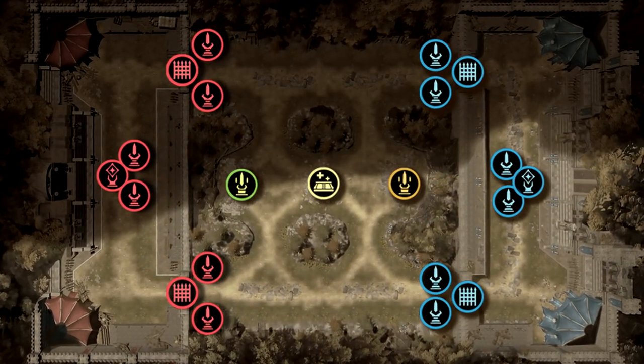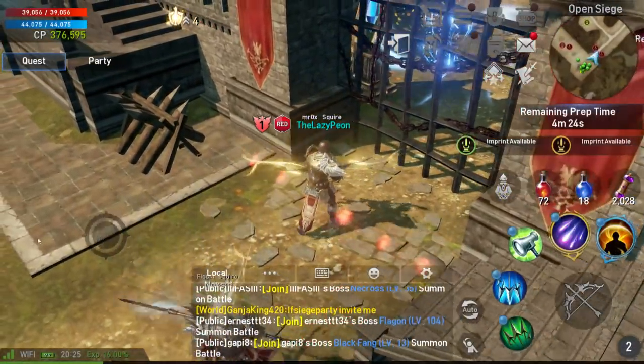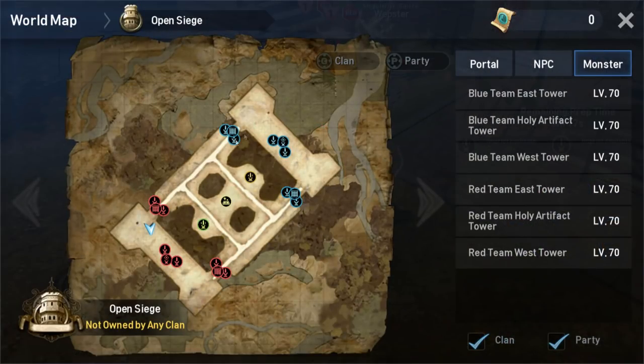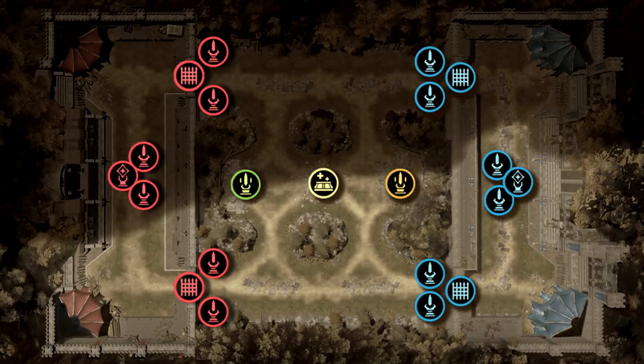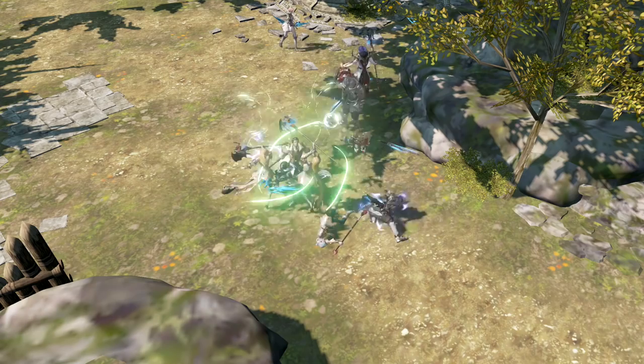Upon entering the siege, you'll start out either on the blue team or the red team. You'll spawn inside your base and won't be allowed to leave until the siege starts. If you tap on your map, an overview of the area you're fighting in will pop up. The Open Siege area is symmetrical, and you can identify the points of interest based on the icons that are shown.